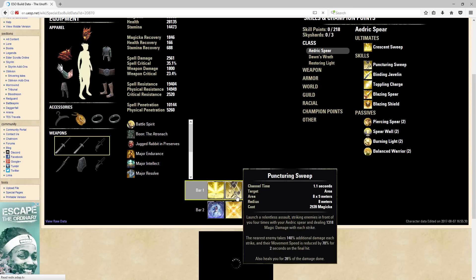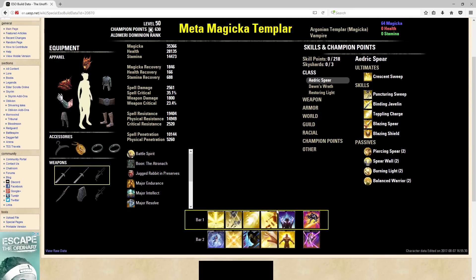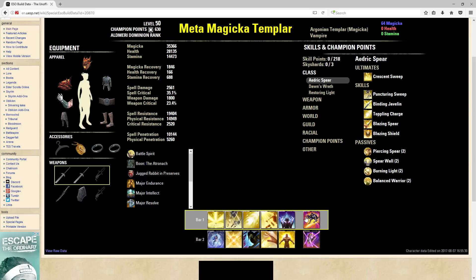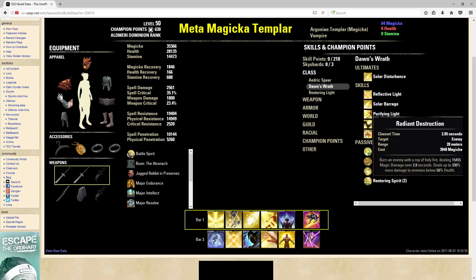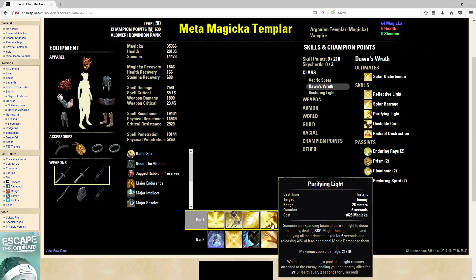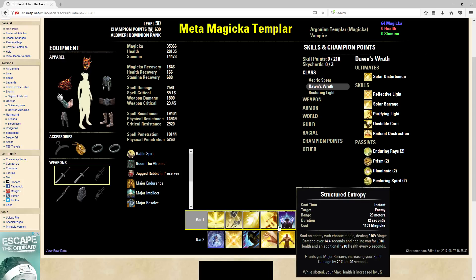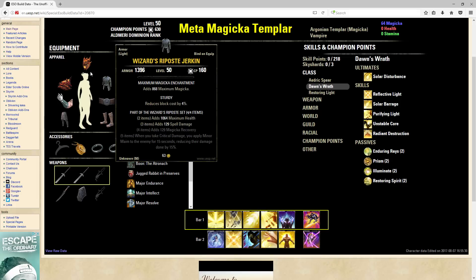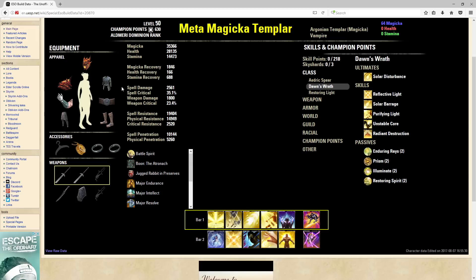Our skills on the front bar: we have Channeled Focus, Puncturing Sweep, Toppling Charge, Purifying Light, and Structural Entropy. You don't have to run these same bars — you can slot an execute like Radiant Destruction — but I find Purifying Light to be just fine. We are running Shuffle, and we do have the Unchained passive so we're going to be even tankier with Shuffle. This will cost nearly nothing when we get CC'd. This is a really tanky damage Templar support build sort of deal.